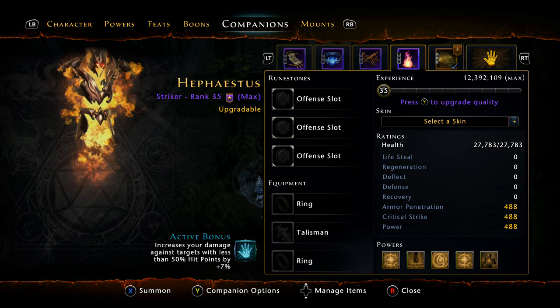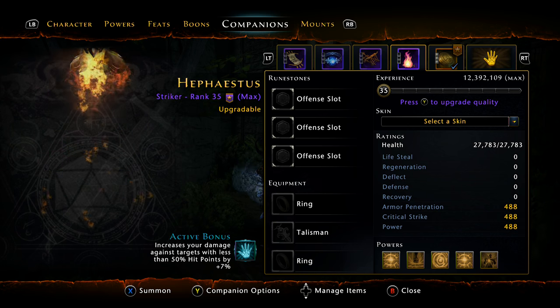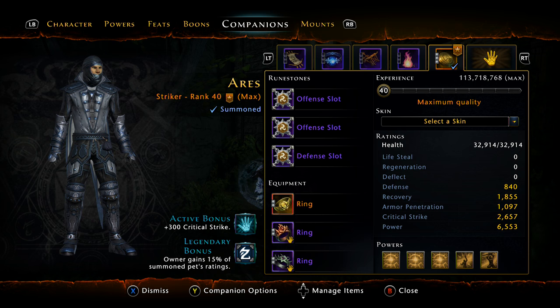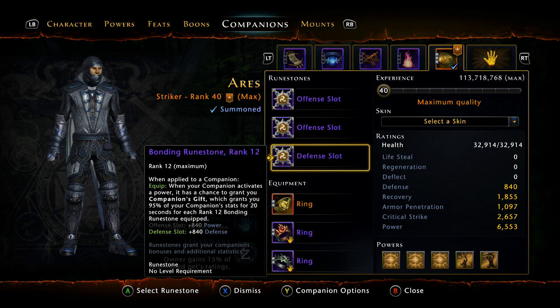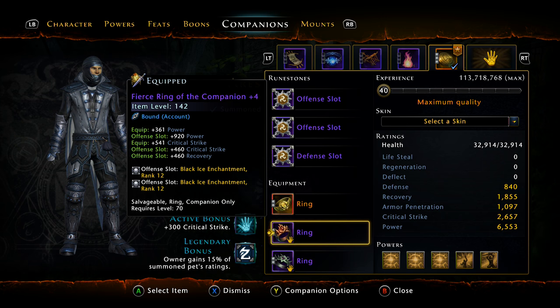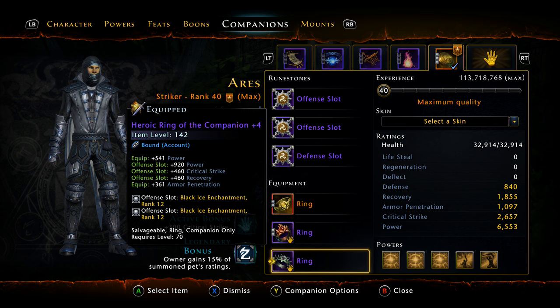The Fire Archon's active isn't used as much since we melt everything, but if a target does hit 50% or lower, that's an additional 7% DPS on top of everything else. That wraps up companions — there's a plethora of options available. It all depends on what companion gear you have. Maybe you need Heroic gear instead of Fierce depending on your stat balance — it all depends on what drops for you.